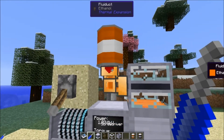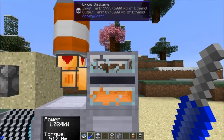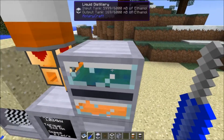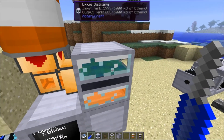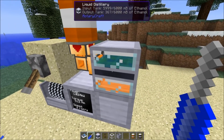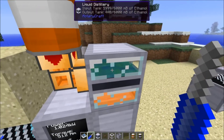We're filling this up with Forestry ethanol and it is being slowly turned into liquid ethanol for Rotarycraft. Now if you use the fermenter method of producing ethanol, you actually get the crystals straight up, whereas here you're getting the liquid. So you can pump this liquid straight into your engines, but if you want to use it for jet fuel you have to have crystals.